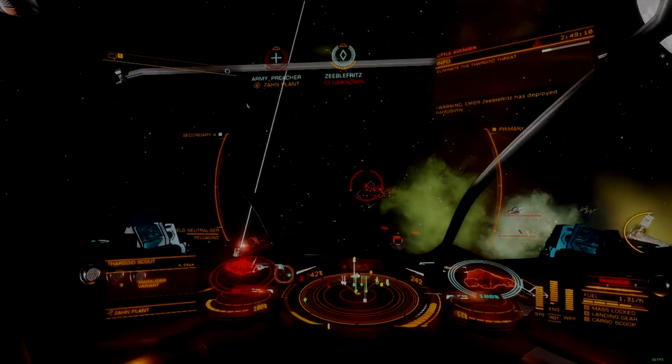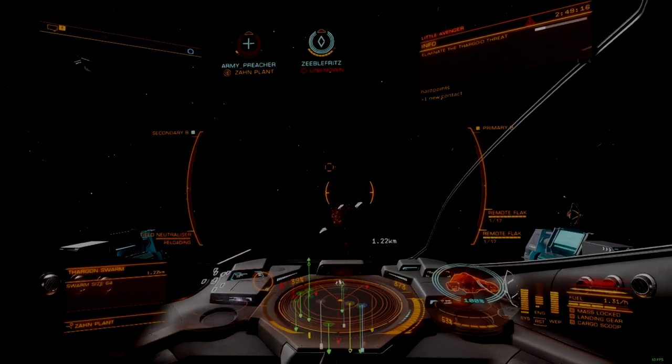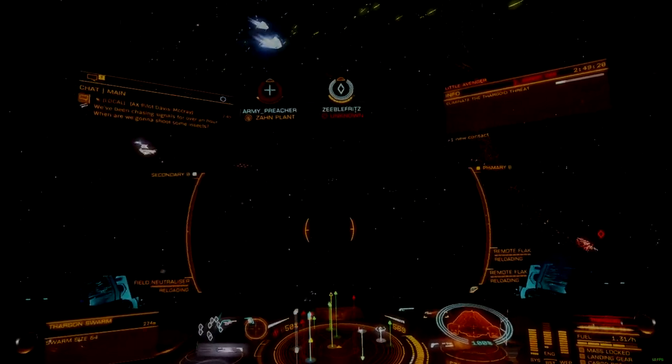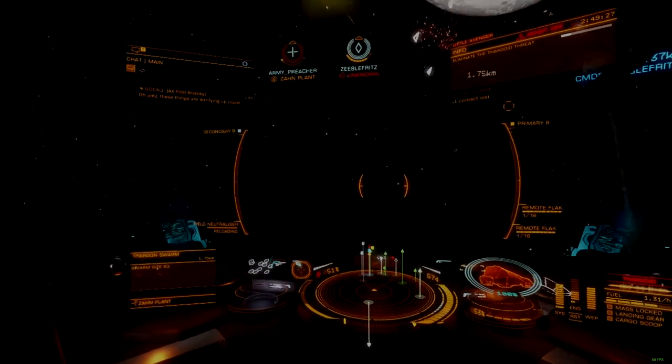The Viper's speed, maneuverability, and tiny cross-section allow it to excel as an anti-Thargon swarm ship. It's one of the few ships that can kite incoming fire from Thargons while still applying a devastating dual flak salvo at close range. The Viper can effectively neutralize smaller swarms by itself.